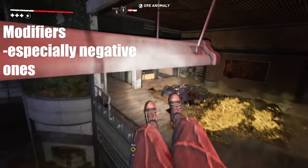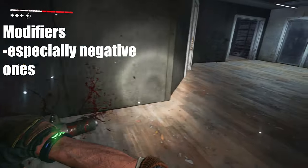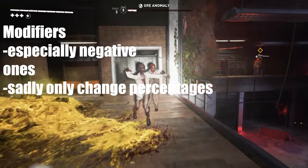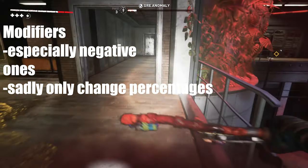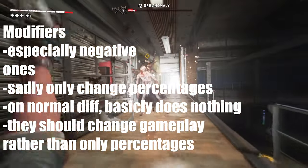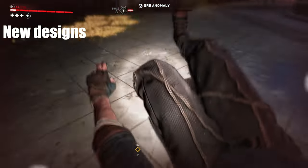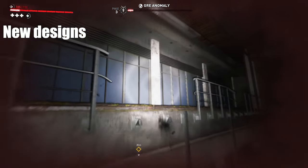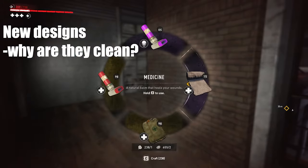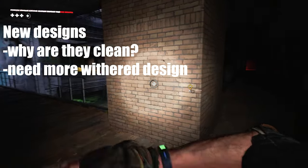I really like modifiers, especially the negative ones. I did a quick overview of them and they are actually creative sometimes, although they mainly change percentages rather than gameplay. So if you play on normal difficulty and get an 85% debuff on your favorite weapon you can still use it. There should be modifiers that disable certain skills, disable flashlights, or even entire visibility — like fog on the arenas. I like the new designs of zombies but they've been around for 15 years and still look clean with buttoned-up shirts.